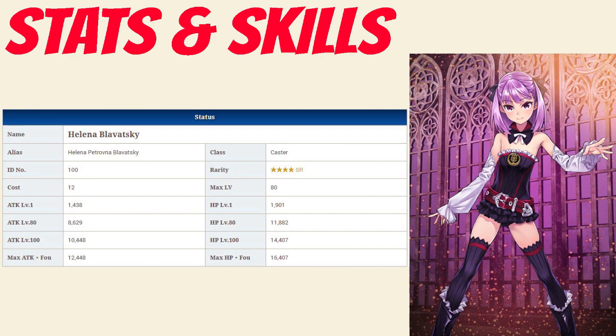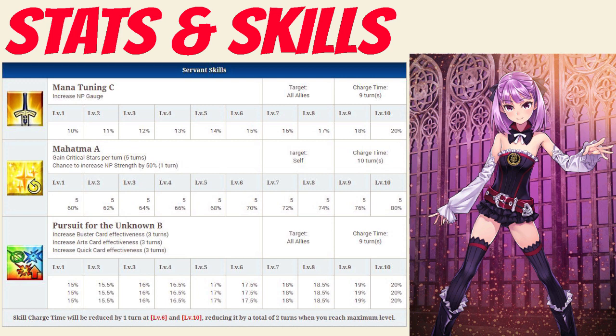Taking a look at her skills, Helena's first skill is Mana Tuning Rank C, which increases the party's Noble Phantasm gauge between 10-20%. Her second skill is Mahatma Rank A, which grants her 5 crit stars per turn for 5 turns, and also has a chance to increase Noble Phantasm strength by 50% for 1 turn. That chance fluctuates between 60-80%, depending on level. Her last skill is Pursuit for the Unknown, which increases Buster, Arts, and Quick card effectiveness of the entire party for 3 turns, between 15-20% depending on level.